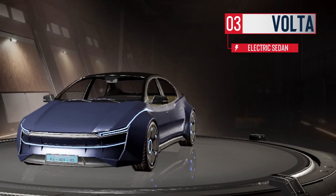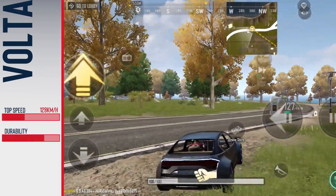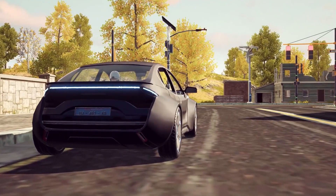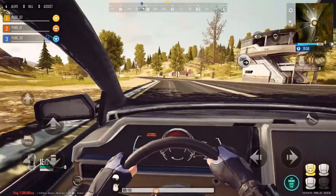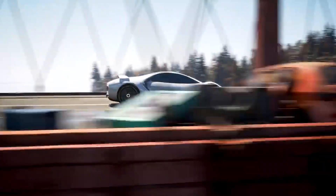Volta is the electric sedan that replaces the Dacia on Droid. Apart from being slightly slower and more durable than the Dacia, there's not much difference between the two. The hood offers maximum protection for the passengers and the quiet engine will definitely help you cruise through open fields undetected.